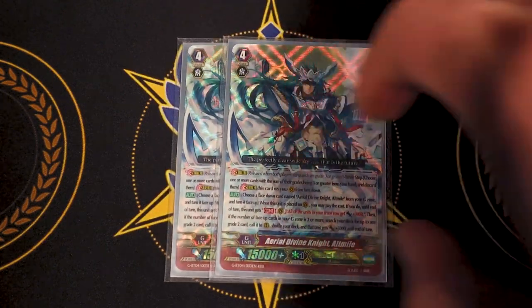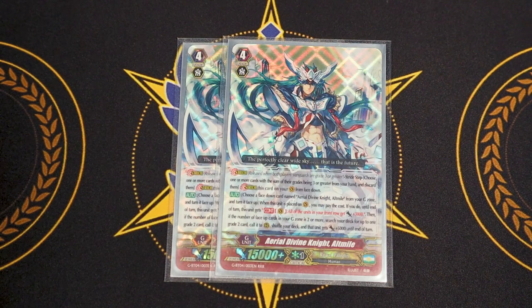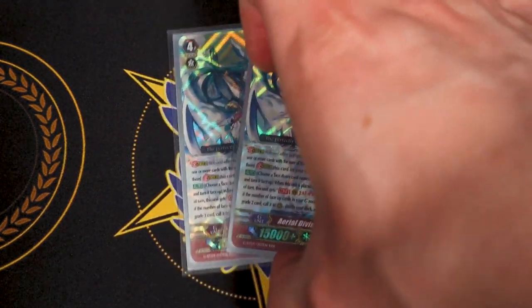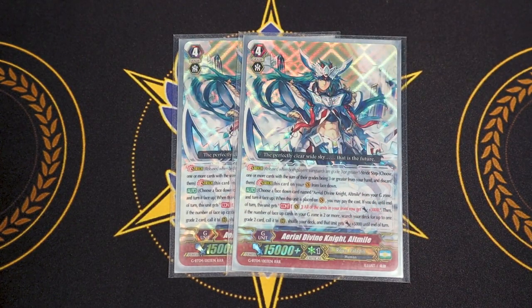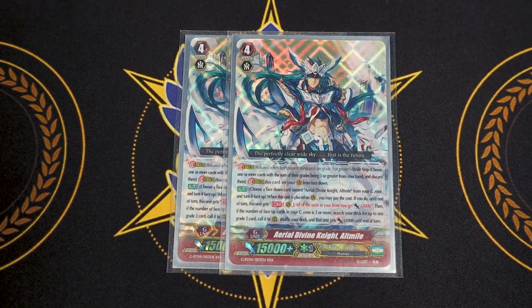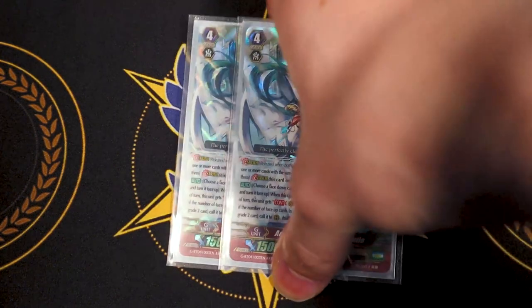Two copies of Aerial Divine Knight Altmile — OG Altmile. Its skill is when strode under the Vanguard circle: turn a copy of itself face up and your front row gets 3k. Then if you have two or more face-up in your G-zone, search a deck for a grade 2, call it, it gets 5k. This is mostly for situations where you don't have Counterblast and can't go into Crystal Luster, or you just need to search out Blaster Blade without cost. It's a good toolbox card, and if you don't need it you can flip it as fodder for Twin Sword or Crystal Luster.